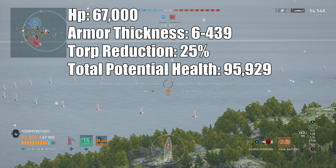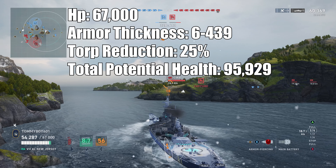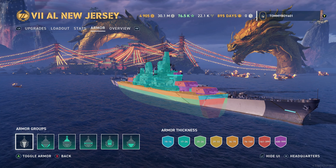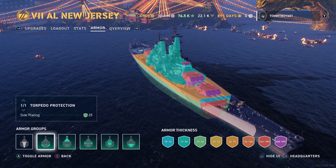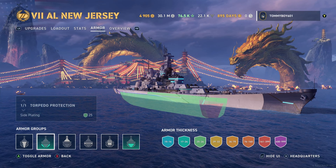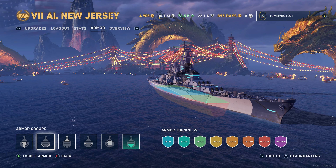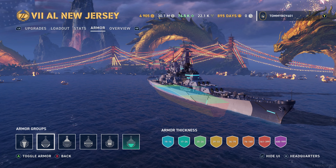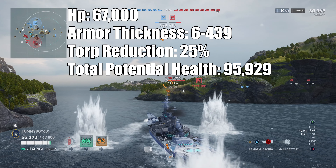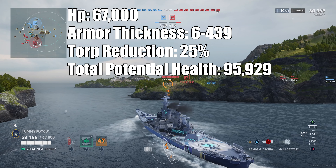Azur Lane New Jersey has 67,000 health with an armor thickness between 6 and 439 millimeters. Taking a look at the armor review, there's nothing that should be a surprise here: 32 millimeter bow, 50 millimeter belt, 32 to 38 millimeter deck, and a citadel you should know very well. It's an Iowa — one of the first battleships in the game, you should know this armor scheme by now. Torpedo reduction on the vessel is 25%, and total potential health is 95,929.